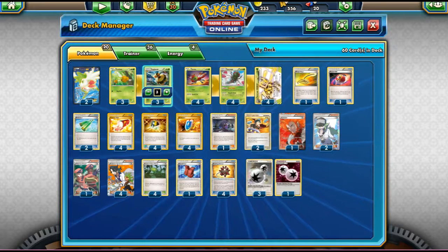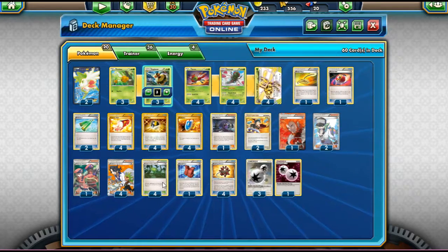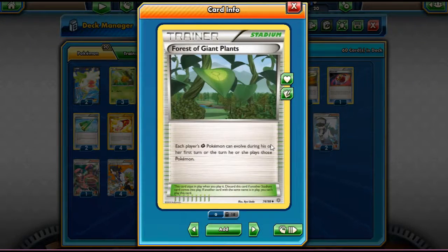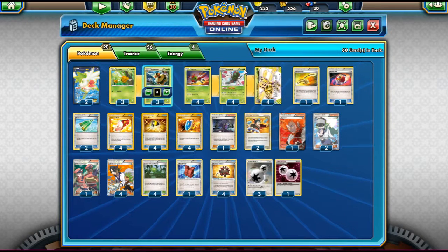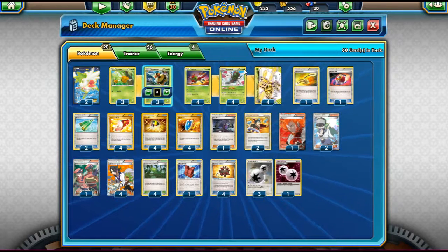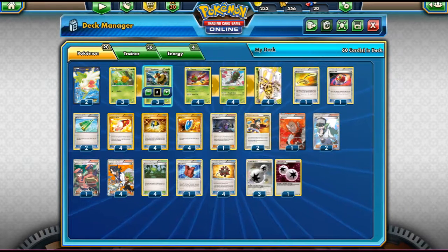Yanmega Break is technically a Stage 2 without Rare Candy, but we have Forest of Giant Plants, which is insanely good in this deck. While the Stadium is in play, each player's Grass Pokémon can evolve during their turn. So if you have Yanma down and Yanmega plus Yanmega Break in hand, you can play both down and get a Turn 1 Yanmega Break — which is insane. It also works with Vespiquen. That's what makes this deck really strong: Forest of Giant Plants enabling a Turn 1 Yanmega Break.